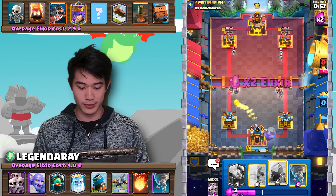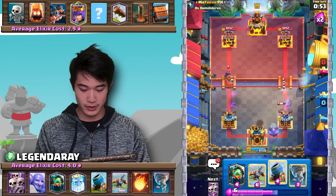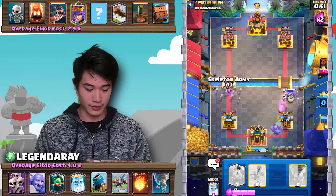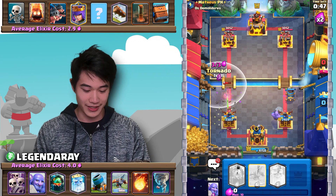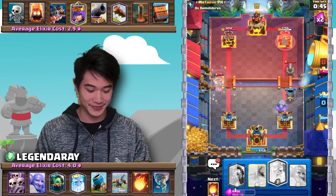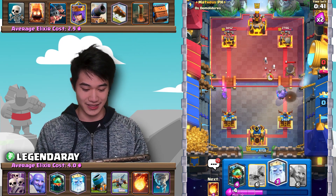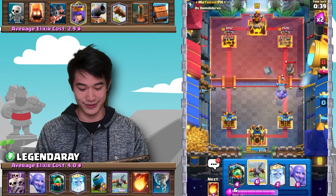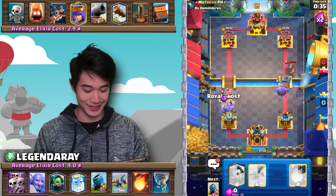We're gonna Fireball the left lane because we got the Bowler on the right. Cycle to our Skeleton Army — oh, we got destroyed so hard. He's activating the ability. We are so screwed, oh my goodness.